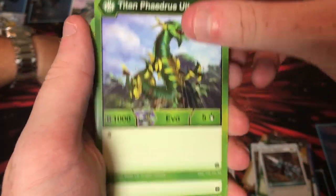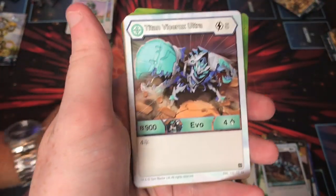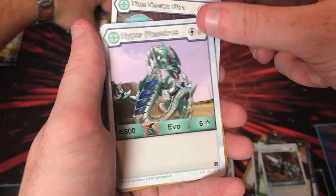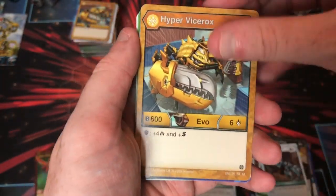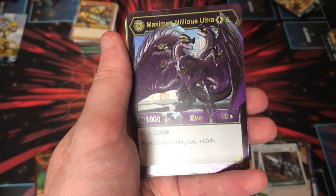Titan Phaedrus Ultra. Hyper Dragonoid Ultra. Hyper Phaedrus. Hyper Gortheon. Titan Vicerokz Ultra. Hyper Phaedrus again. Hyper Vicerokz — there's a lot of evolutions in this one. Hyper Pyravian again. We got him — Maximus Nilius Ultra! That's two. Spencer pulled this at your pre-release.